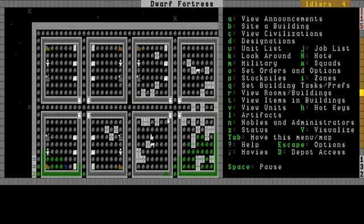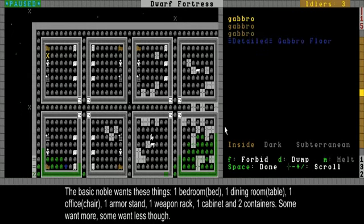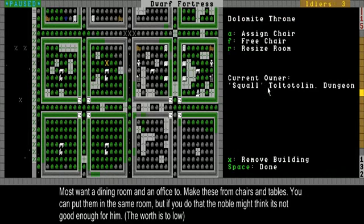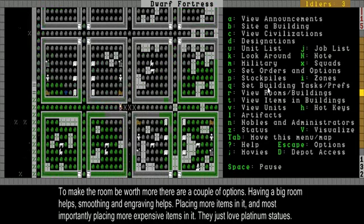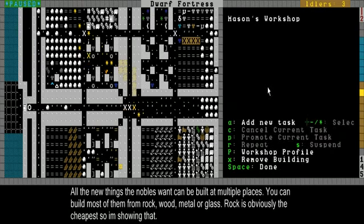Your basic normal bedroom has about six things. First of all, a bed — the best bed you have. He also wants an armor stand, a weapon rack, a cabinet, and most of them want two coffers or containers, so I built those over here too. They also want an office with a table. The throne makes a room, and the table makes a room — a dining room, basically, for the noble. You can place stuff, but first let me show how to make them. You know how to make beds — that's easy. The trick with nobles is making all the other stuff, but it's not that hard. You can make most of them at the masons.